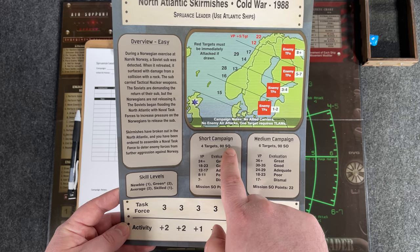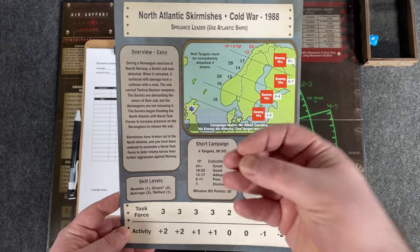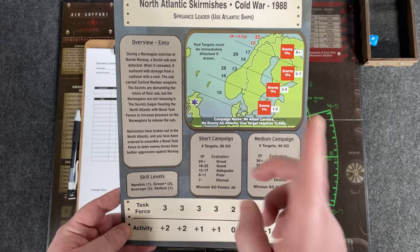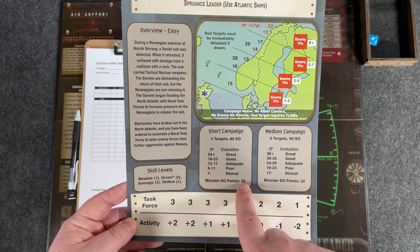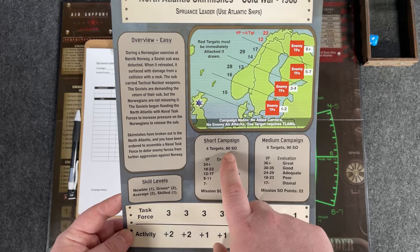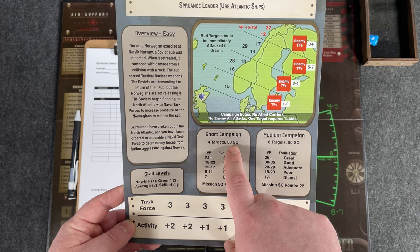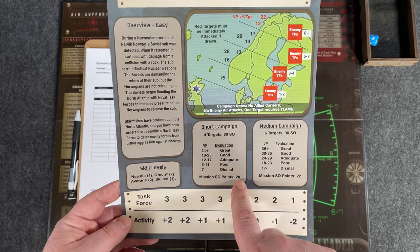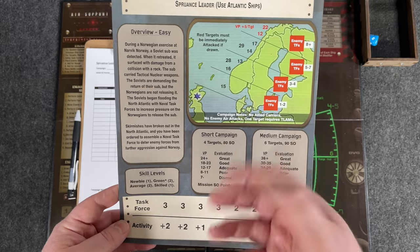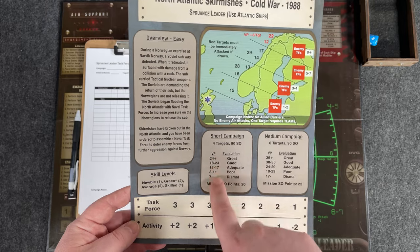What you really want to do when you start is pick either a short campaign or a medium campaign. We are going to pick the short campaign — they're going after four targets, with 80 SO points. SO stands for special operations points; that's the currency used to purchase ships and ordnance. So we get to spend 80 SO points at the beginning to purchase ships and outfit them. In addition, for every mission we go on, we get 20 SO points at the beginning of the mission.